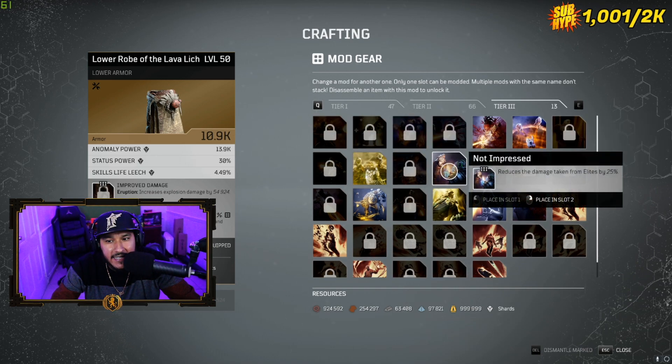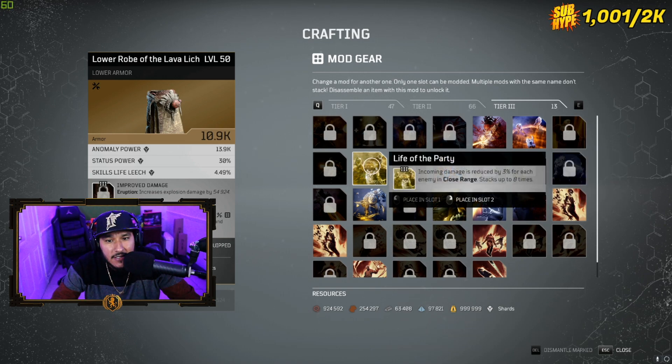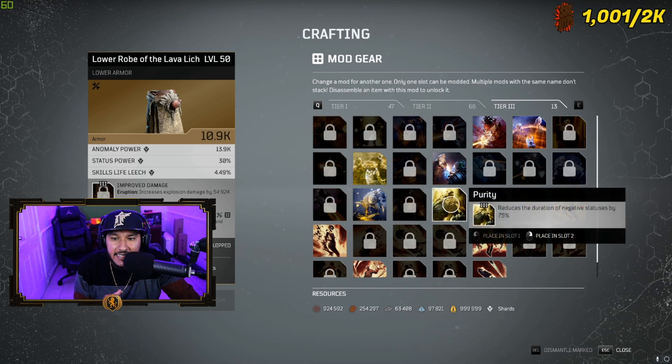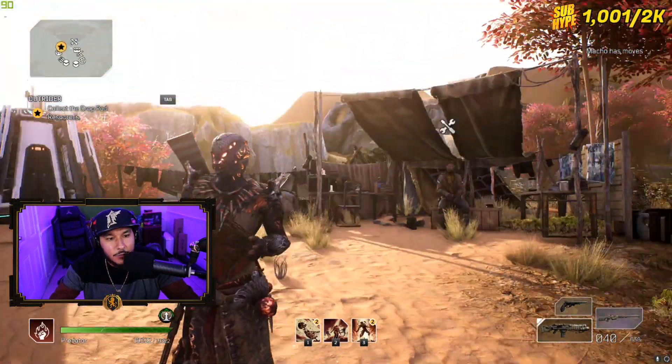For tier 3 mods, Not Impressed reduces damage taken from elites by 25%. Life of the Party reduces incoming damage by 3% for every enemy in close range, stacking up to eight times — that's phenomenal. Circle of Power boosts your resistance by 15%. I've used those in the past but moved toward Damage Absorber and Emergency Stance. Lastly, Purity reduces the duration of negative statuses by 75%, so they're only on you for 25% of their usual duration.